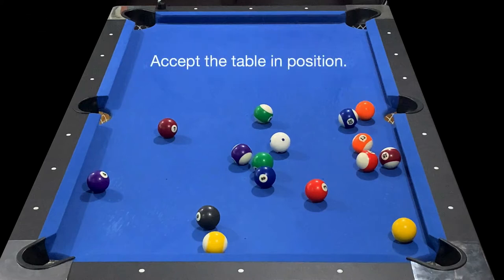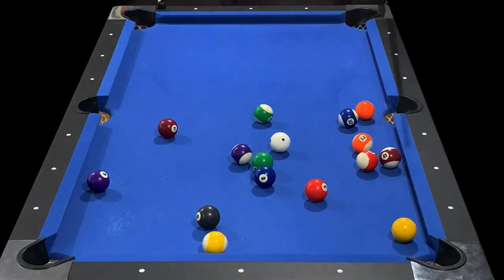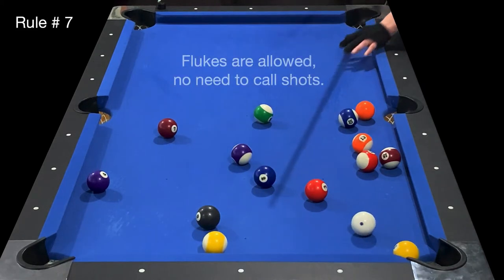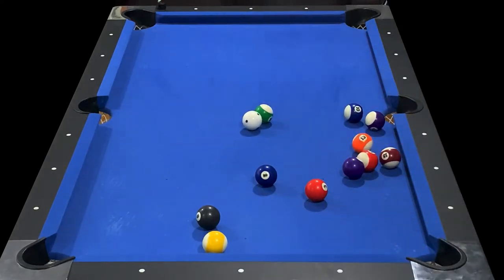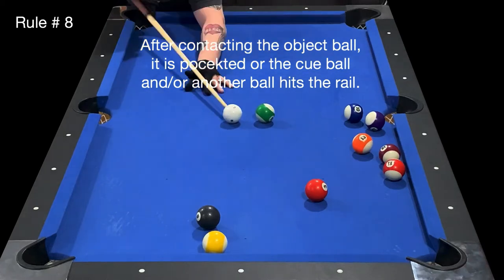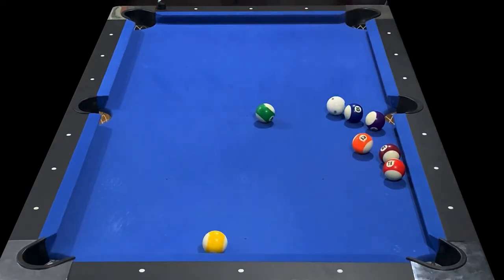In this example, let's accept the table in position. After the break, the table is always open. However, on the first shot after the break, I cannot hit a stripe into a solid or vice versa in order to declare my group. As I attempt my shot, an important rule to remember is that flukes are allowed — there's no need to call shots. The only thing required is that we make legal shots. An illegal shot is where after contacting the object ball, it is pocketed or the cue ball and/or another ball hits the rail. You can see how easy your opponent can run out when starting with an illegal break.